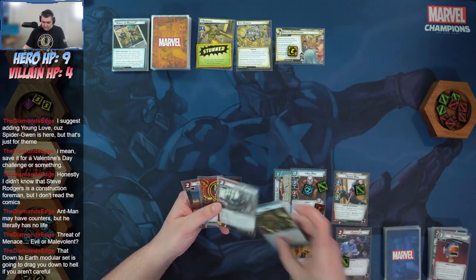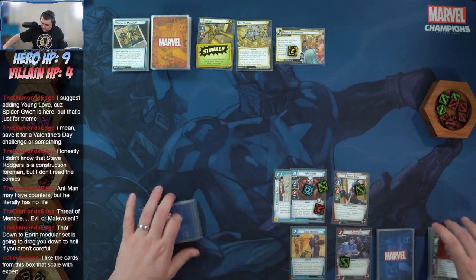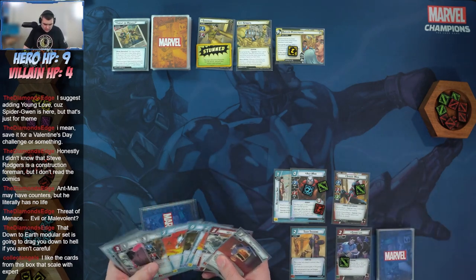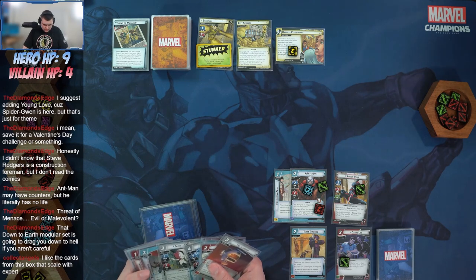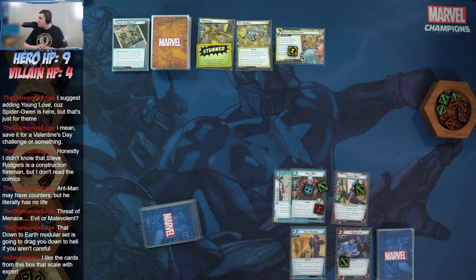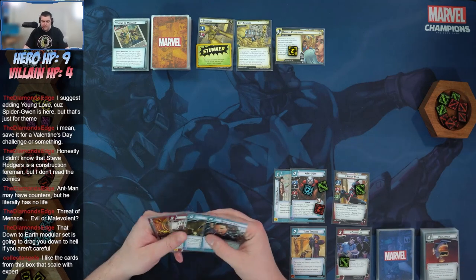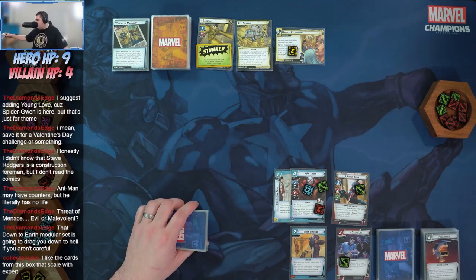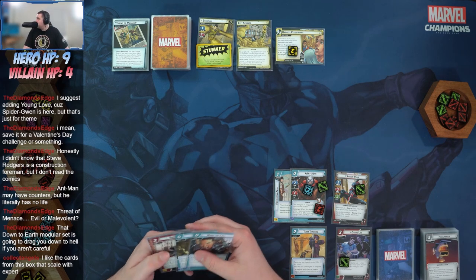Ready and draw — Jefferson Davis, Genius, Swing In, Moxie, and Make the Call. We don't have Peter yet, but we do have Ghost Spider. The cards from this box that scale with expert are really really cool — I like that design space a lot. I'm excited to break into those; I think when I do my campaign it'll be through an expert campaign.